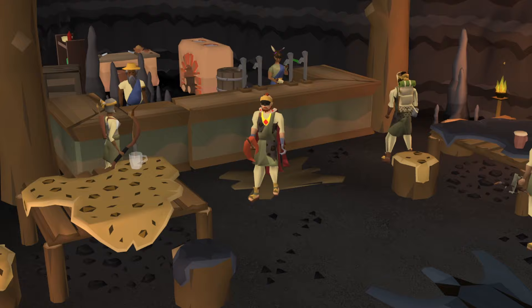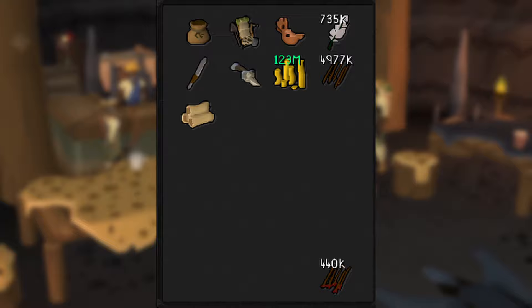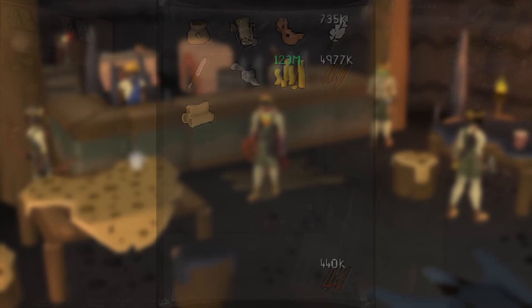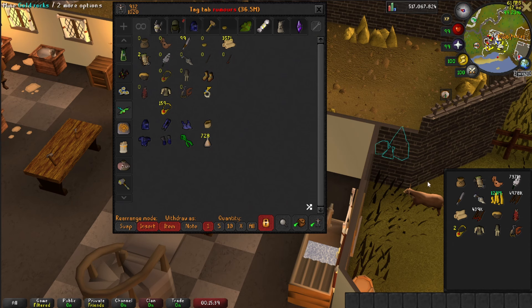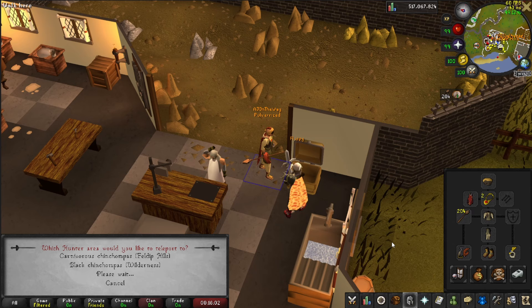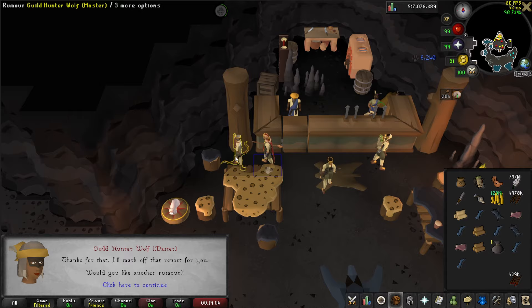The equipment and inventory setup for post-block list is similar but more streamlined since you know which rumors you can get. You could remove the zero-time skilling option as you don't get time to do that except when running to your next rumor or doing herbivore rumors. The meat sack is still recommended as meat prices will likely stay high, providing higher healing than manta rays or dark crabs, and a one-click method of clearing up to 28 meat from your inventory. As a tiny time saver, you can set your left-click option to rumor, allowing you to hand in your rumor with one click and accept a new rumor with a second click.